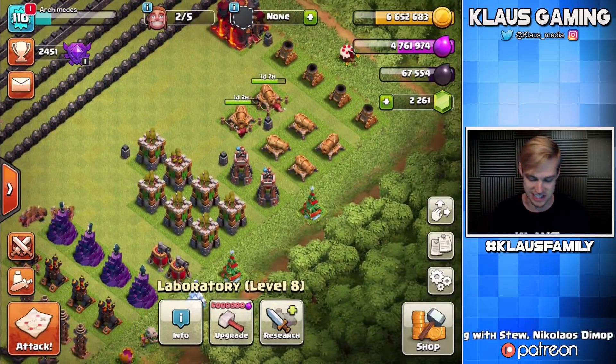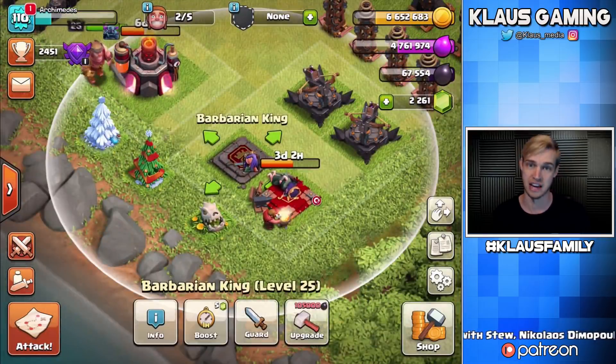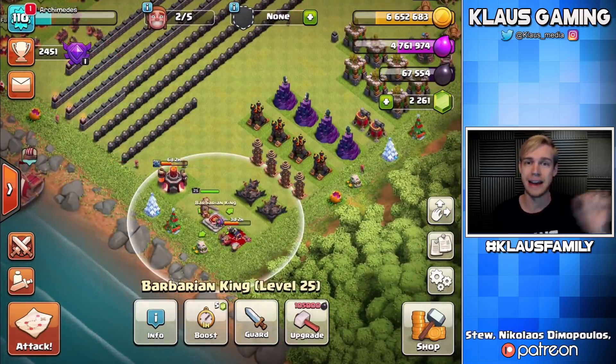We've also got dark elixir at 67,000, and to upgrade the king it would be 105,000. So we've got about 40,000 to go. Probably won't get that today, but every little bit helps, right?